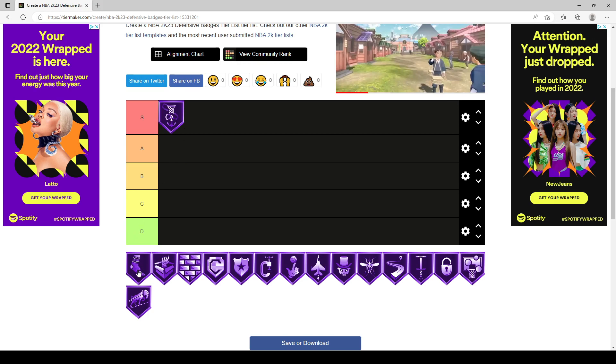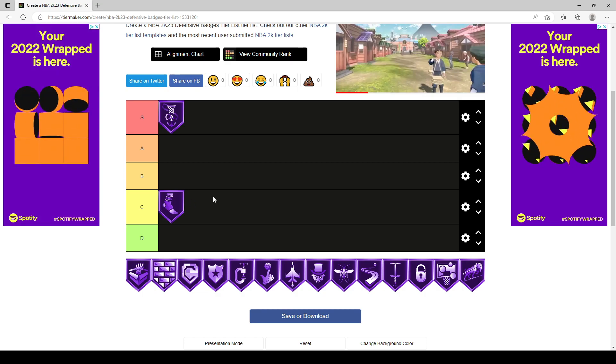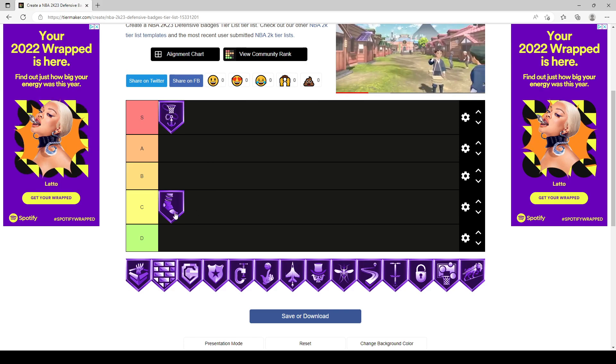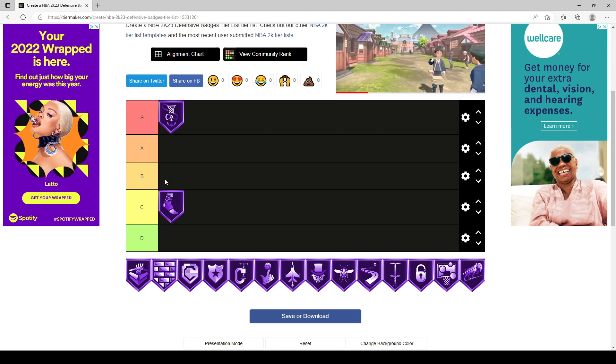Moving on, Ankle Braces — I initially had in D tier, but I'm moving it to C tier. The reason is you see a lot of people spamming step-backs with Space Creator, Shot Creator, and TakeOver. On Current Gen, people pair Space Creator with Shot Creator TakeOver and snatch ankles left and right. So Ankle Braces helps prevent those animations where you get dropped or stunned.